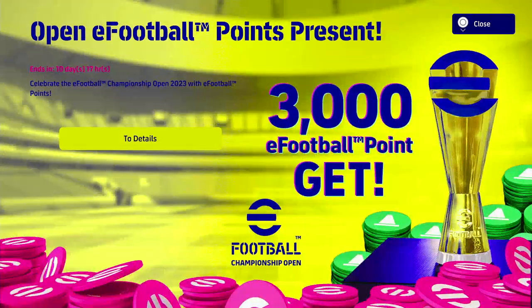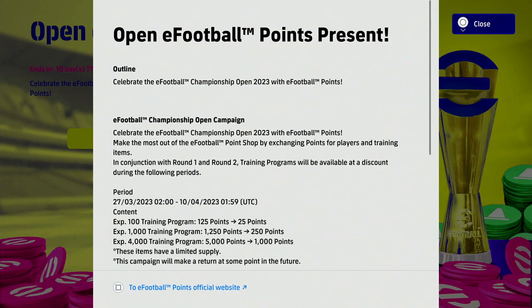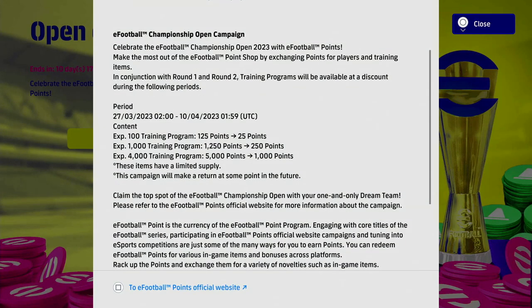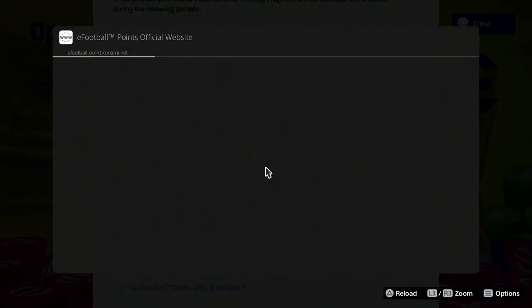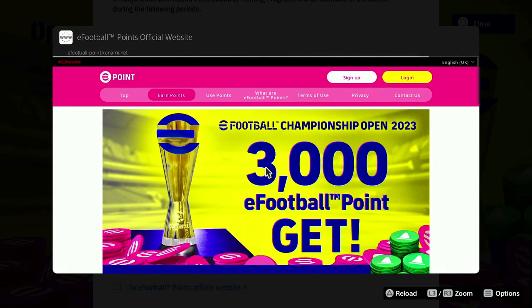You click on the banner from the main menu, go into details, then you're going to open up the eFootball official website. Press square or X on your PC or Xbox, square on the PS4/PS5, and then you will click in here. On mobile it's the same thing.